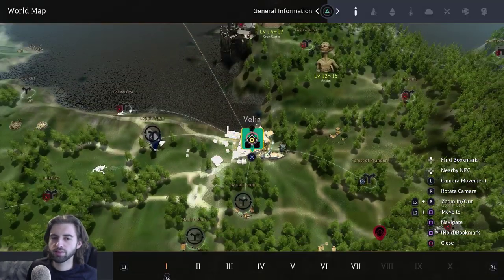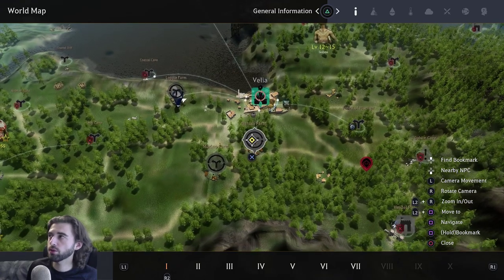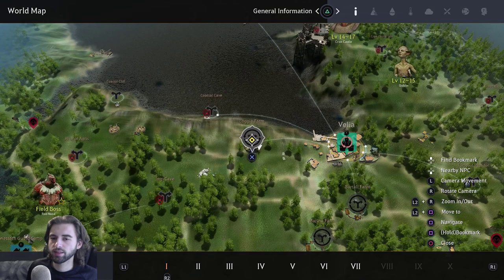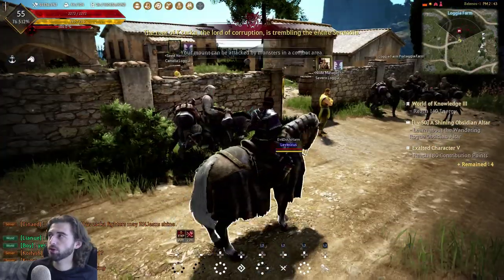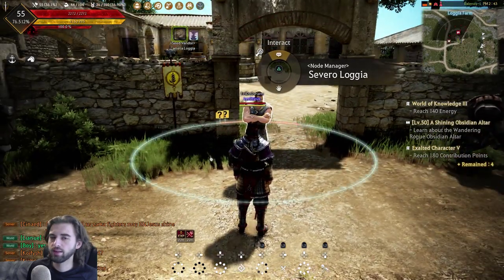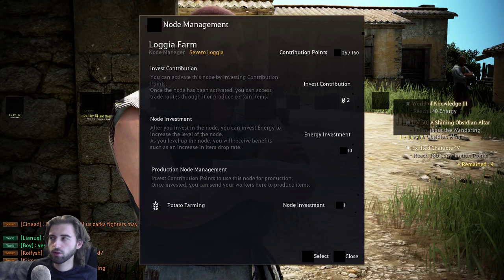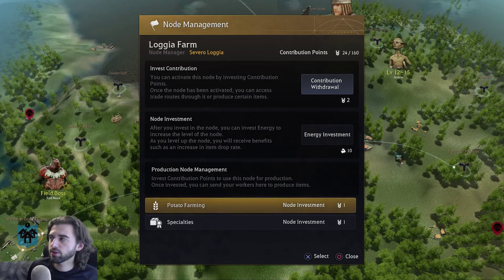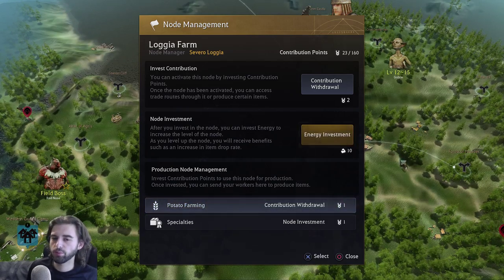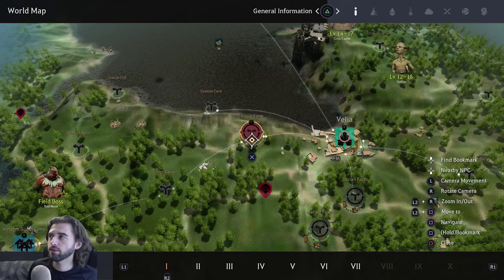Next, navigate to either Logia Farm or Bartali Farm — whichever you don't go to first, you'll go to second. Bartali Farm is right here on the map — you went there for the main story — and Logia Farm is on your way into Velia, also from the main story. We're starting with Logia Farm. At Logia Farm, find the node manager standing right by the gate. Hold down triangle to open his menu and navigate to the node management option. Click on invest contribution — that takes two contribution points — then invest in potato farming for an additional contribution point. Make sure you select all those options. Potatoes are used for beer crafting.